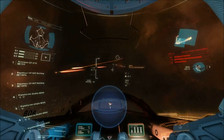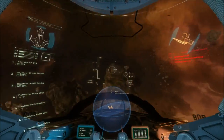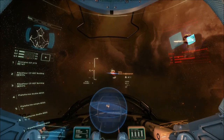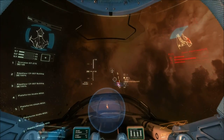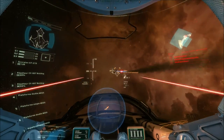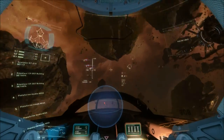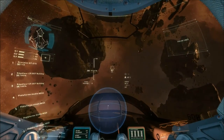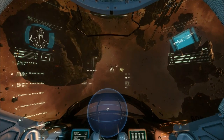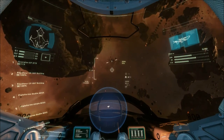They're taking hits — check your HUD for shield and damage status. Your missiles are back, take it out. Careful, these ships aren't cheap. Good kill. We're heading back to the landing pad to restock and refuel for the final part of your training. On me, rookie.